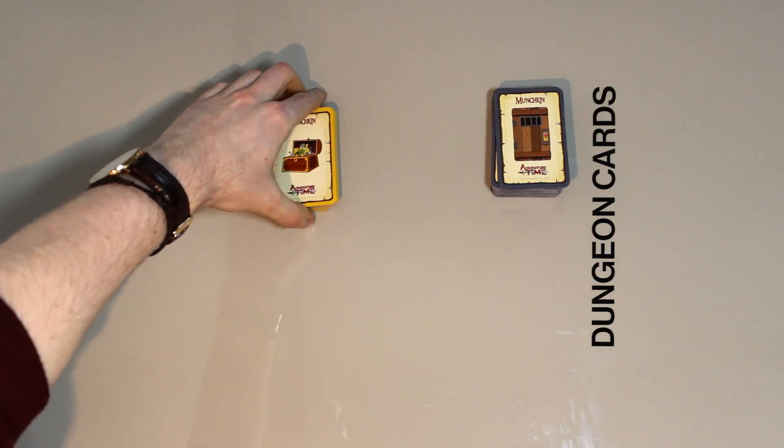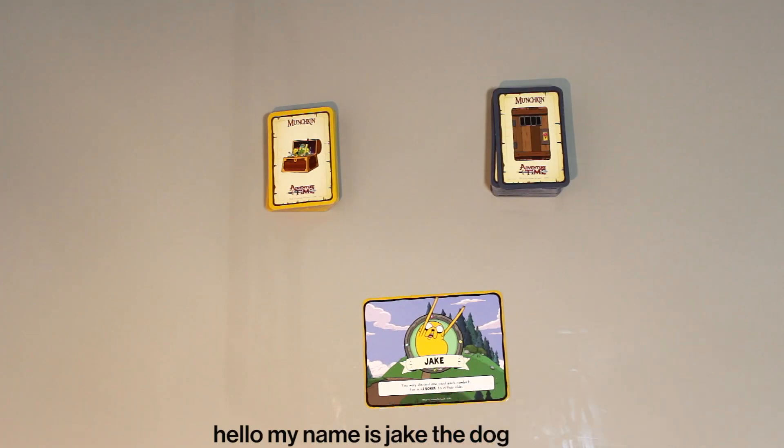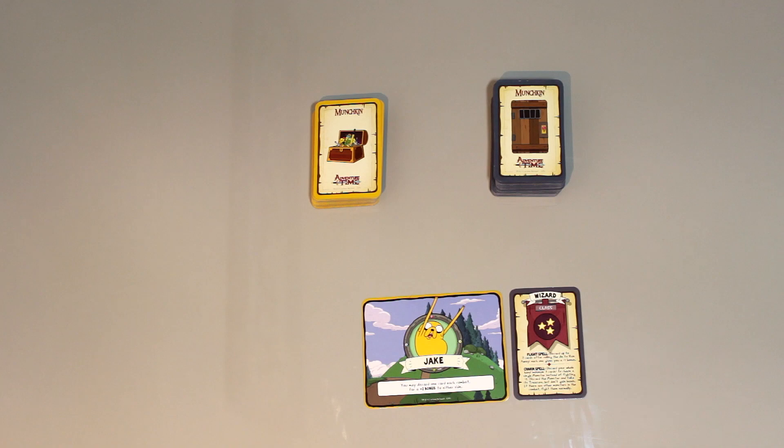Set up a table with a stack of dungeon cards and a stack of loot cards. Every player chooses a character and then draws four cards. If you've got any clothing, trusty allies or class cards, play them immediately.